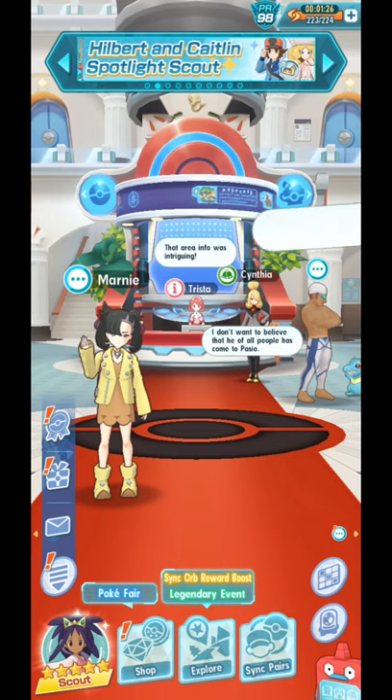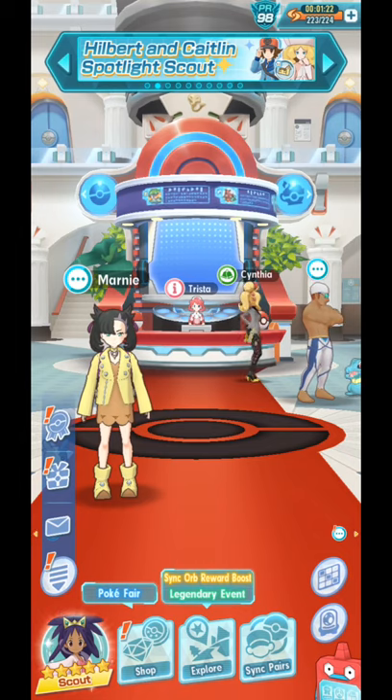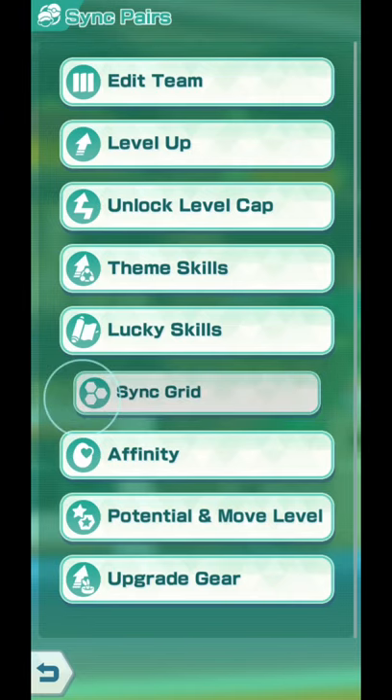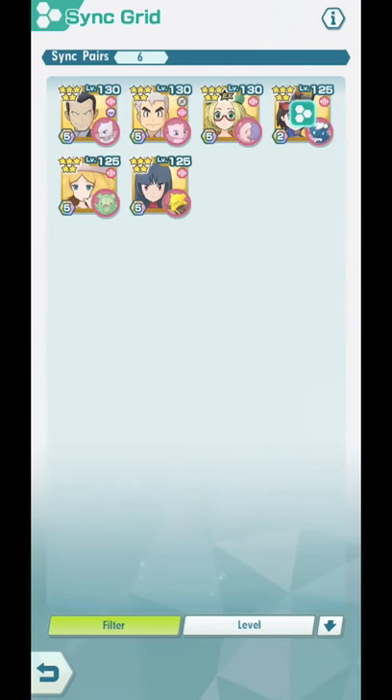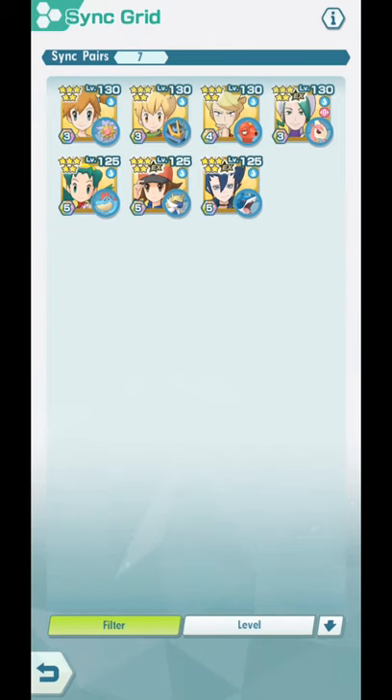Guys, tomorrow is the release of 6-Star EX Barry. And before he comes out, or before 6-Star EX becomes available, I want to share a showcase video of him. He's one of the strongest free-to-play sync pairs we have, and now he's going to be even stronger.